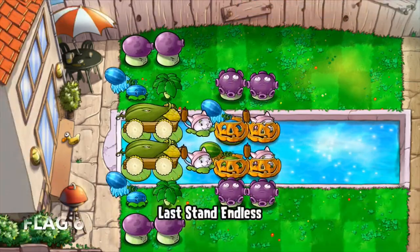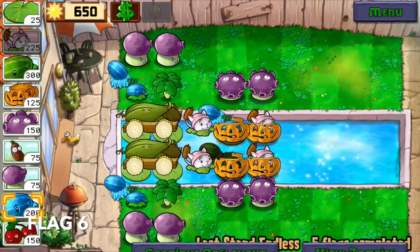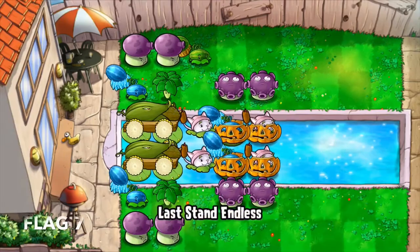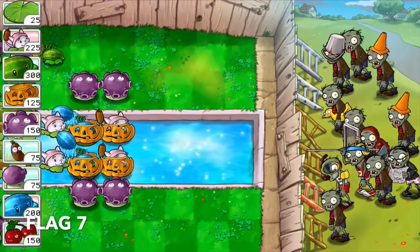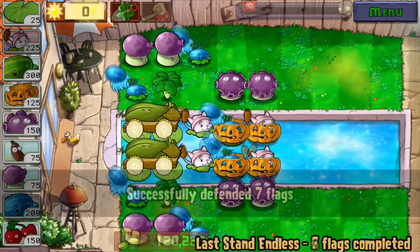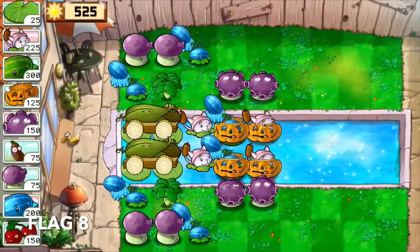I was able to upgrade my existing Melon Pult by flag six, and I also started building up Column three, which would eventually be a lane of Winter Melons. In flag seven, I was able to establish two of the four Winter Melons needed in Column three. Again, Cob Cannons eventually reward you with extra sun, so don't forget to use them. Nothing eventful during flag eight — I continued building on the Winter Melon lane.